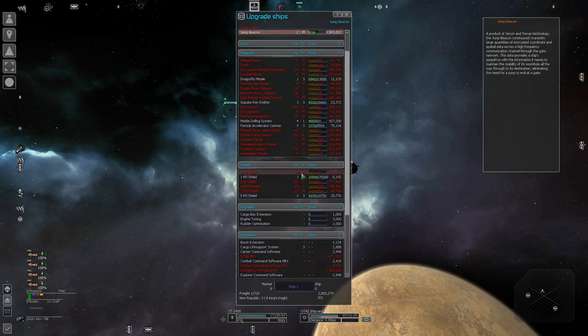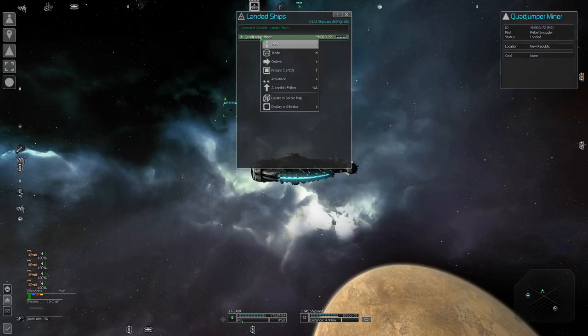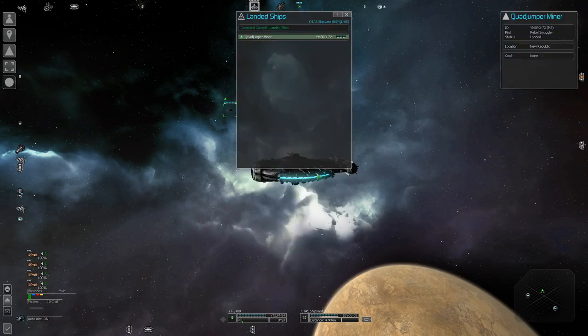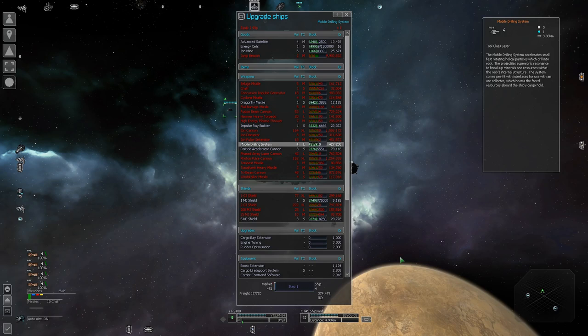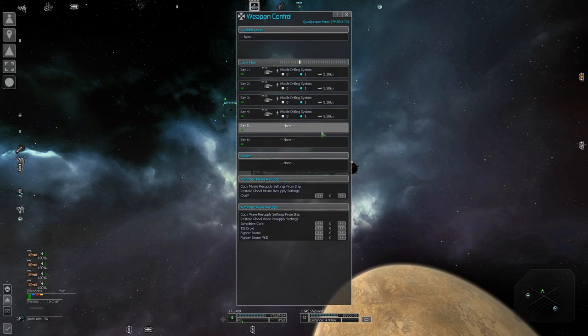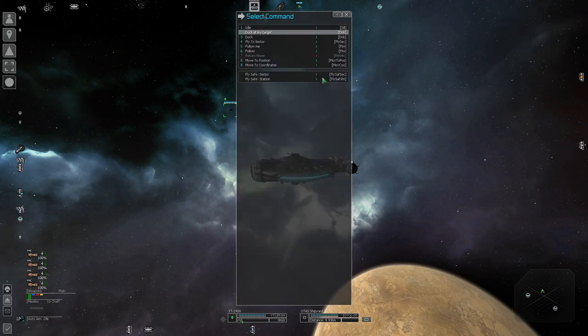The only thing it needs now are the mining lasers — they are called mobile drilling systems. First, check how many lasers your ship can use. Find your ship, go to info, and look for mobile drilling system — this one can use six. So this quad jumper needs six mobile drilling systems. Each one costs about 400,000 to 500,000 credits, so let's buy as many as we can — four for now. You really only need one laser to start; they just make the ship mine faster.